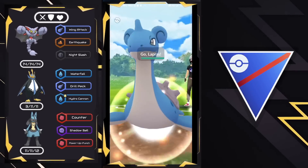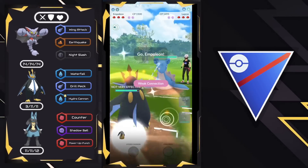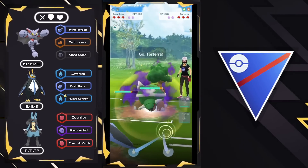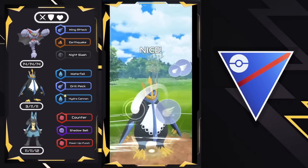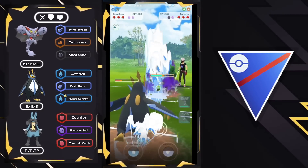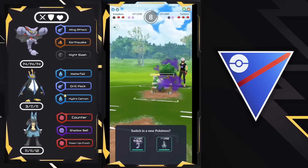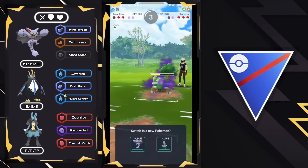Moving to the next one. We got Gliscor on the lead versus Lapras, so very tough lead matchup — we're going to swap now into Empoleon. Both Empoleon and Lucario can act as the safe swap on this team depending on what you face. If you face Frostlass, Empoleon is the better counter because of raw Waterfall damage and resistance to Powder Snow. In the situation of Lapras, Lucario is going to be the better counter because of the Counter damage.